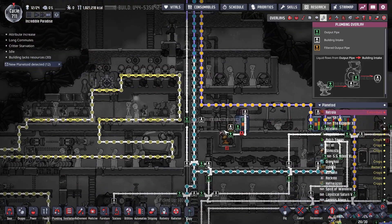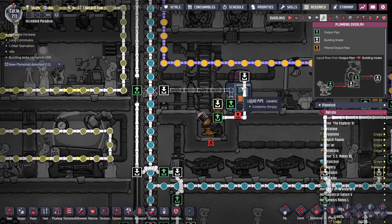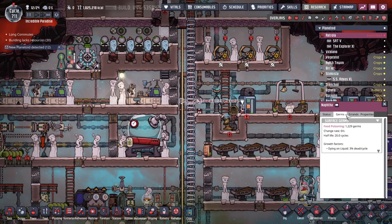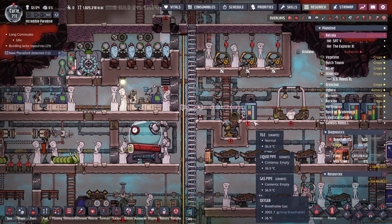I think I have a pretty good idea on how to get super coolant and naphtha into that rocket. This tank already has my naphtha in it. How it has food poisoning I don't know — naphtha shouldn't be able to support it. Anyway, I'll then dump in super coolant in here.